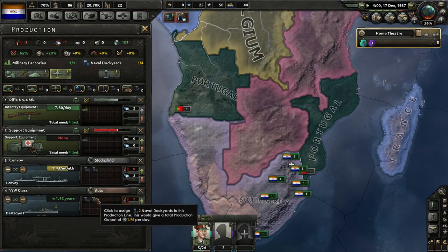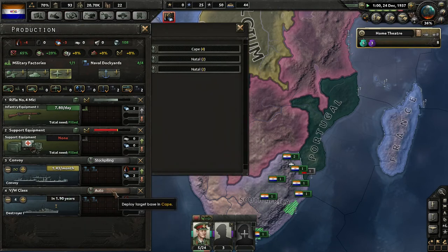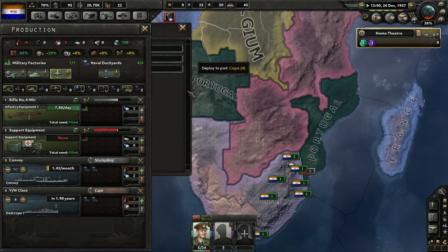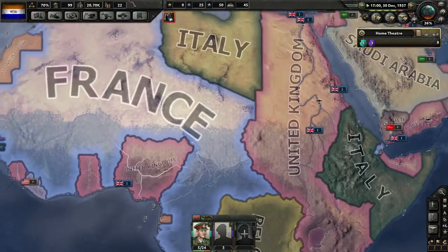Destroyers are cheaper to replace, so we'll just get started building on those — we'll build four. We don't even have a Navy yet. We'll put it in the cape.